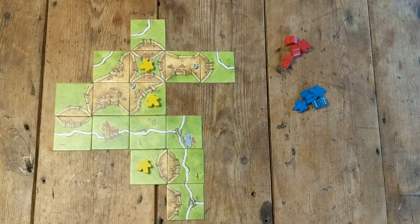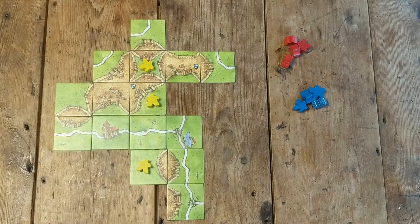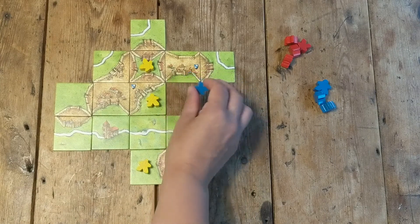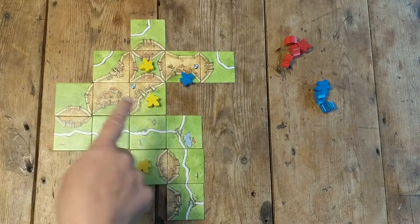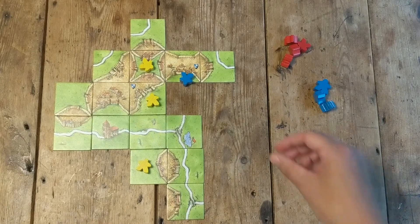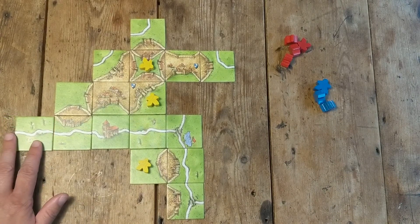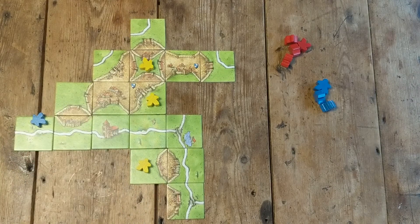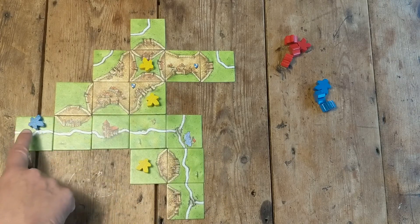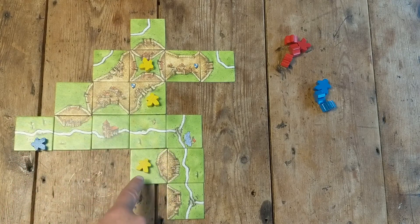Let's say I've got a meeple here as a farmer — there are two completed cities in this field here. Now, let's say somebody has put down a farmer here in this tiny little field, which is at the moment just scoring three points, and someone has put one here. You can only put down a farmer if there's not already a farmer in that field. So what I can't do is put a tile here and put a farmer in it, because this is this farmer's field. You can never put down a farmer in a field where there's already a farmer. This is one field — I can't put it here either, because there's a farmer here and this is one field.